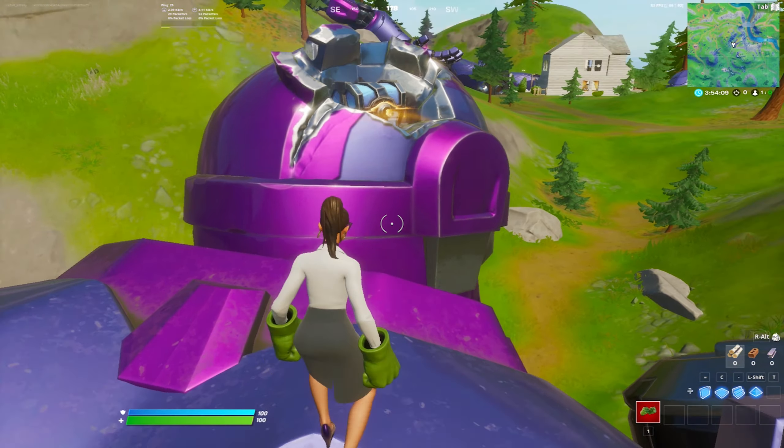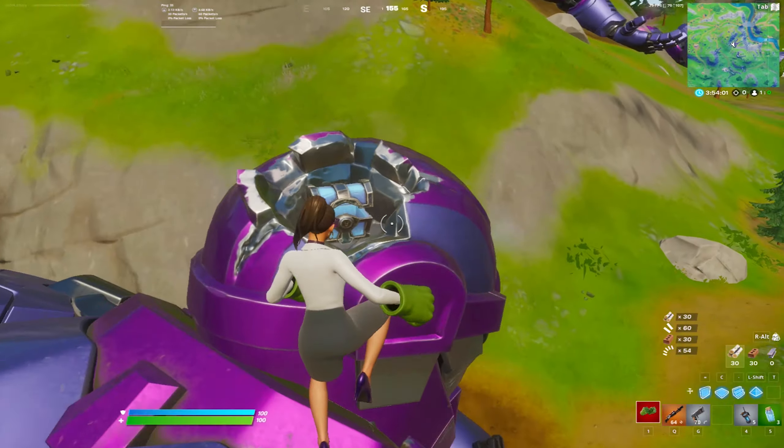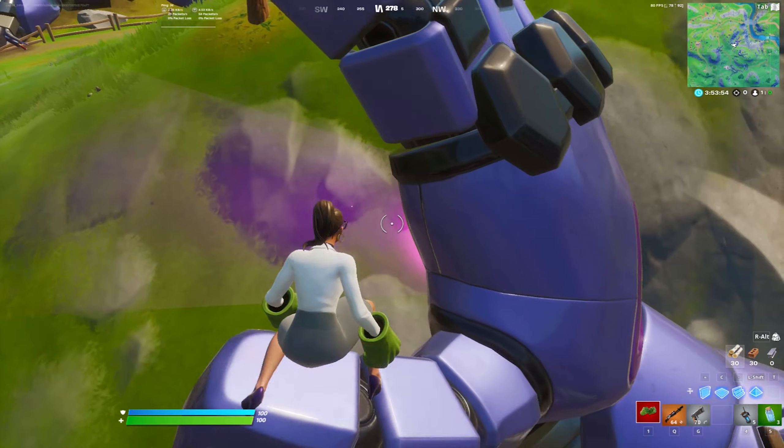For metal you're gonna need to rotate out and find a good metal spot. Before you land on the head for the chest, I would recommend looking for the floor loot first. I'm in Battle Lab so I'm getting 100% chest spawns. You can use the hands for boosting around.